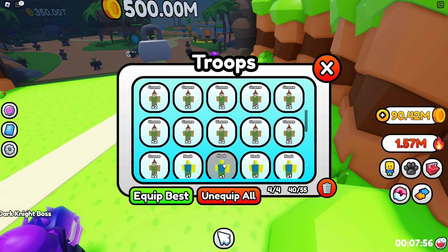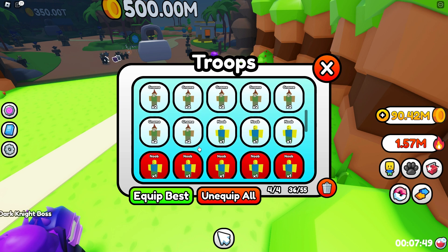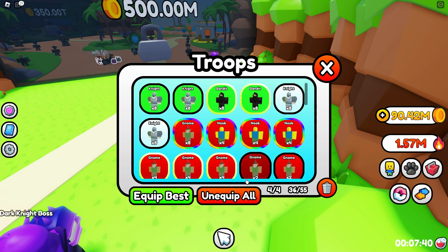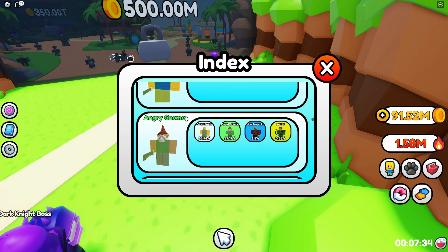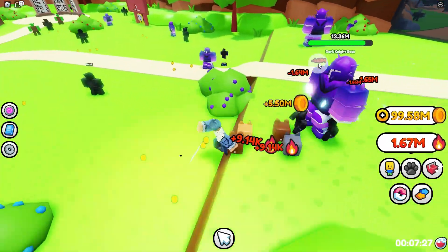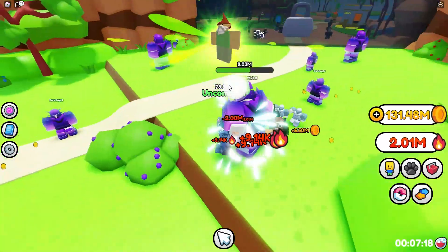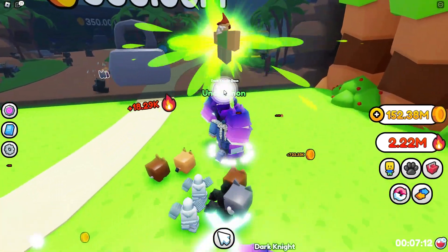Let's combine all the gnomes — look at all them gnomes. I wish there was an auto select button, hopefully they bring that out in the future. Surprisingly not a lot of bugs so far and I'm enjoying this. Looking at the index, it looks like there's a lot of content already. We got all the way up to the winter night boss! If you guys are enjoying this make sure to hit that sub and like. This game is so fun — I'll have it down in the description.